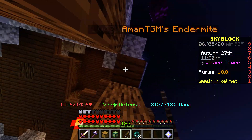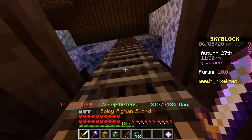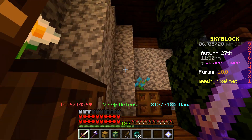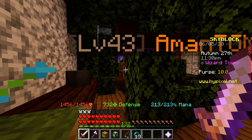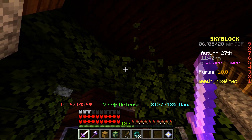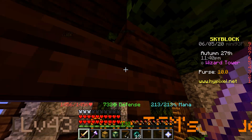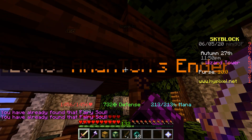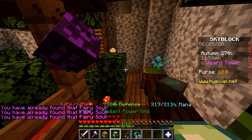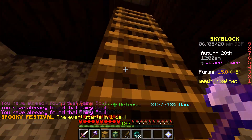Go up the first ladder, go up the second ladder but not fully, and just do a full 180. You'll see this bedroom with jungle-type leaves, and if you just stand in those leaves, the fairy soul is right there. The location coordinates for this are shown on screen if you're wondering.